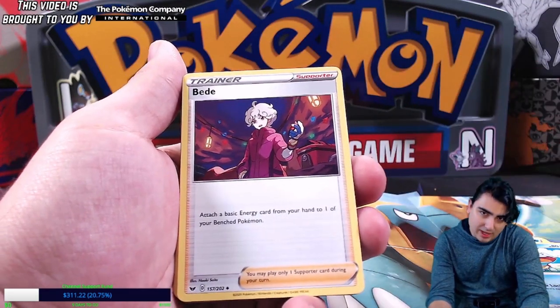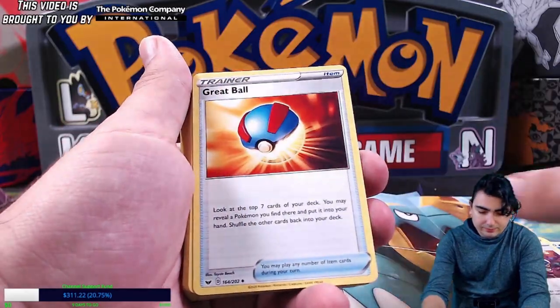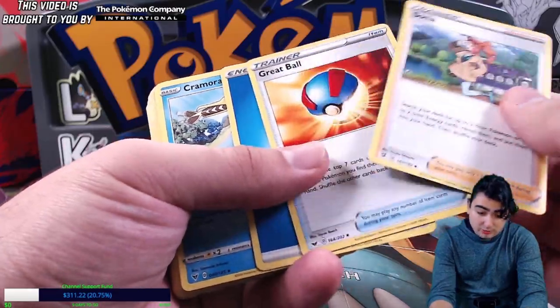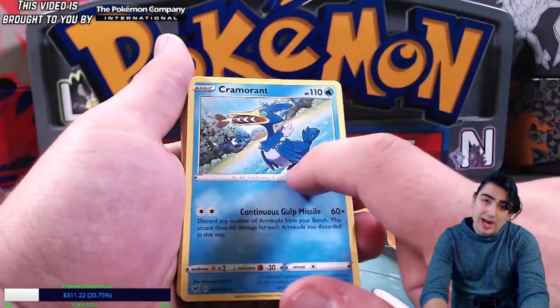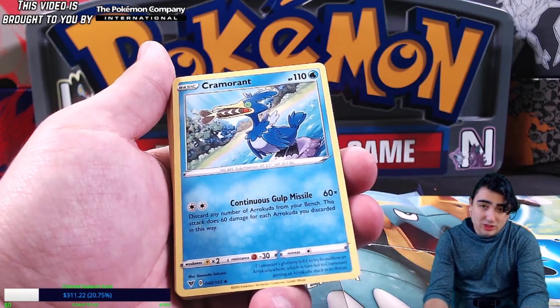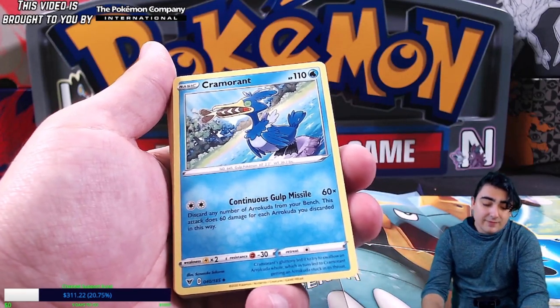We got Bead — however you pronounce it, I'm sorry — another way to accelerate energy. Great Ball, Sonia for more ways to search your Pokemon. And Cramorant — this is an interesting one. For continuous Gulp Missile, for just two colorless, it does 60 for any Arrokuda you discard from your bench.